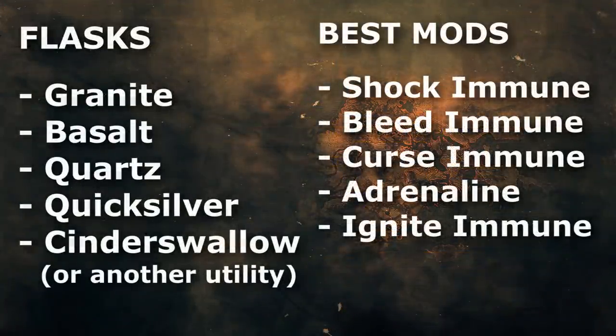For flasks, I run a granite flask with shock removal, a basalt flask with staunching, a quartz flask with curse immunity, and a go-fast quicksilver. I've also been using Cinderswallow as a bit of an extra survivability boost, but it's pretty optional. It honestly might be better to get another utility flask with ignite immunity, as ignites kind of suck on CI. Alternatively, you can just use the upgraded Soul of Aberrath pantheon power, which can help with ignites as well.